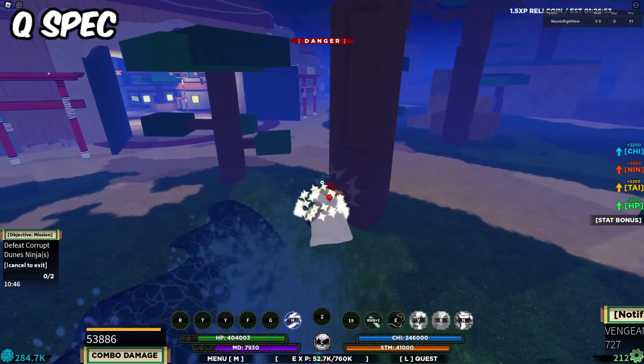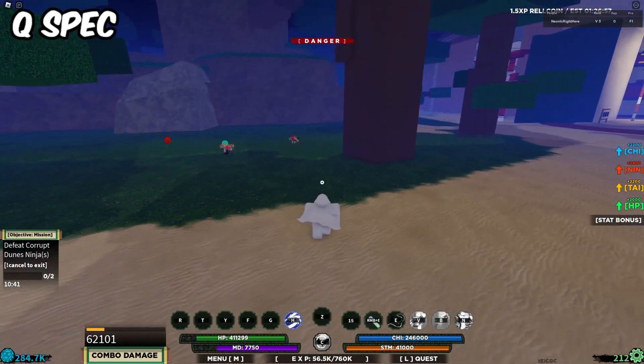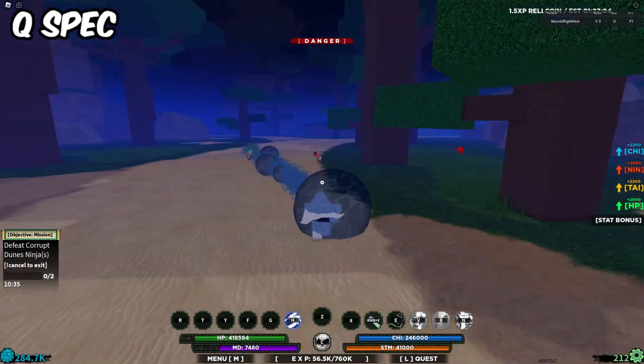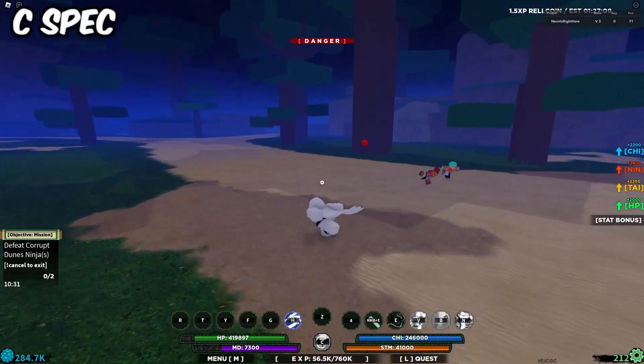Now it is time for the Q-spec. You activate the counter — there you go. You basically throw them into an air combo, and if you M1 them after, you throw them on the ground and it deals some extra damage. It's honestly not a bad ability.